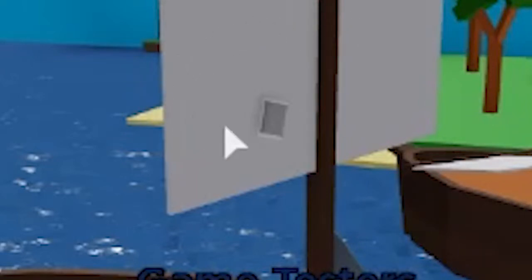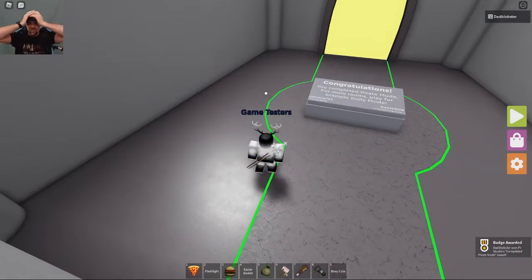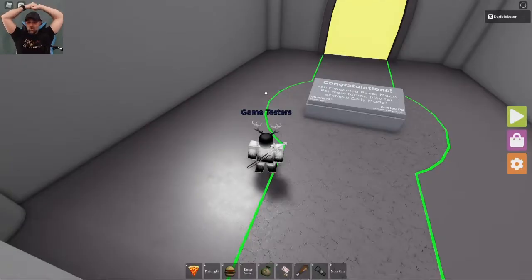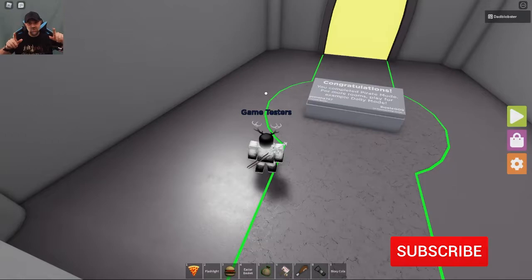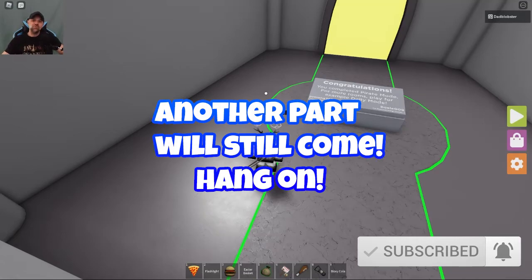Oh there it is — it's on the back of that sail! Finally, yes! And it works — I got a badge: completed Pirate Mode! It says to play Daily Mode next, which is very cool. PR Timmy, great job! If you guys have not subscribed, please do so — we'd greatly appreciate it, and I hope this video helped you find some of the buttons if you're having trouble.